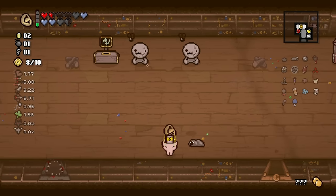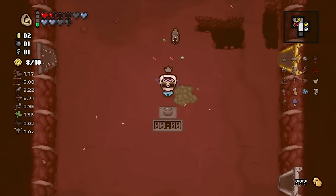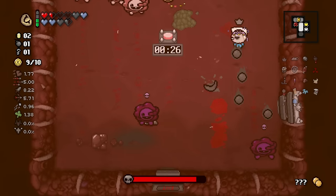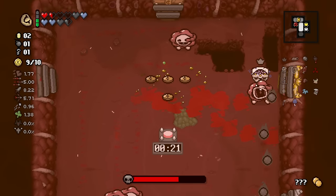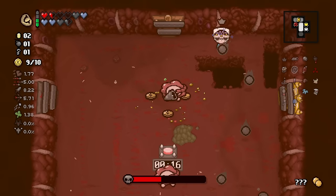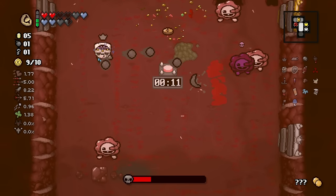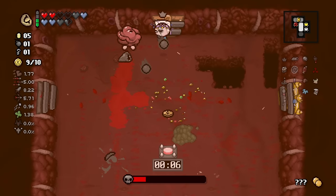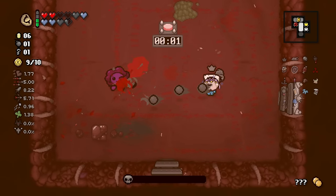All it takes is one double to pay off the Crooked Penny. I don't know why they spawned so many Gurglings in here. I also don't know how we've only killed one. There we go — I was only one shot away from killing two of them, so that makes sense. Got the count wrong in my head.